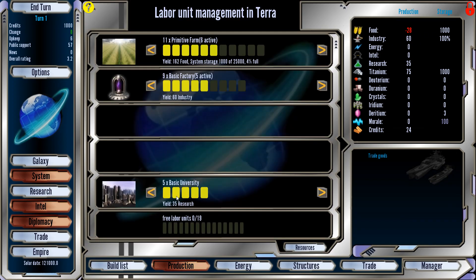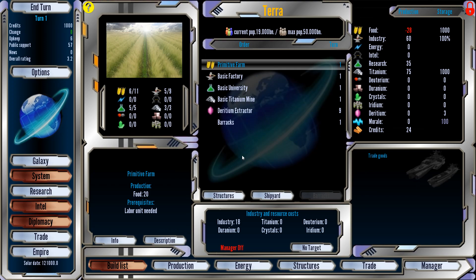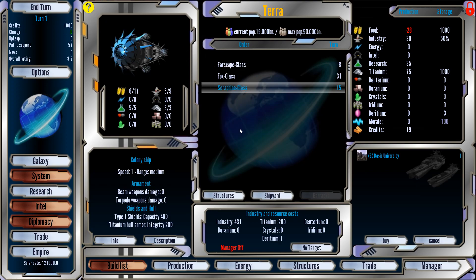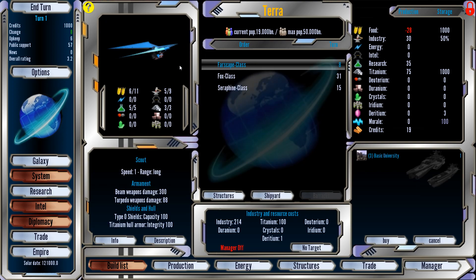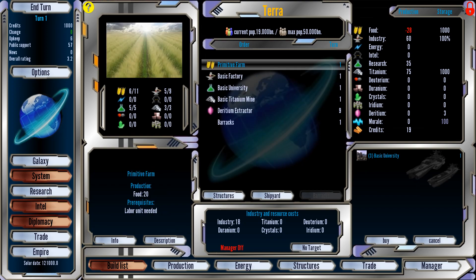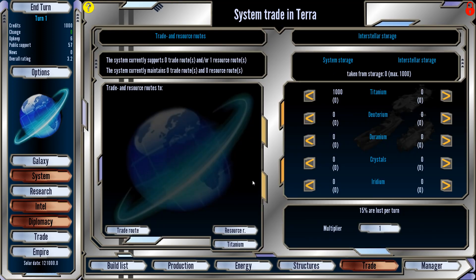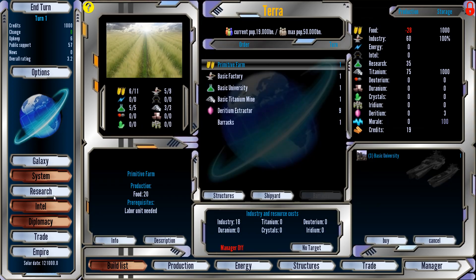This is my labor pool — the yellow blips. We can build more things. We actually want more farms and universities. Let's make a couple of those. We can make ships too — like the Farscape class scout. We have a space dock out there. Trade we'll get to eventually but not just yet. So there's the system of humans. We can see it out here — system of Terra.